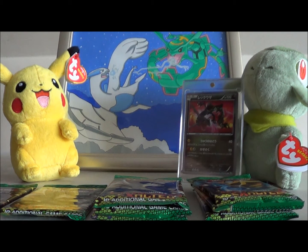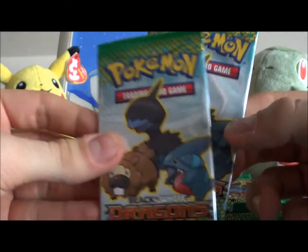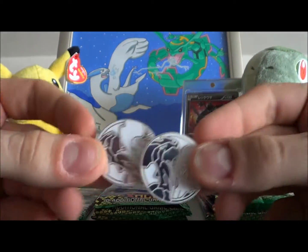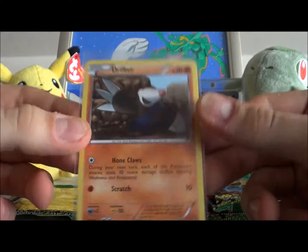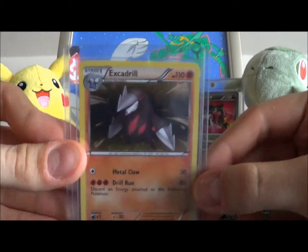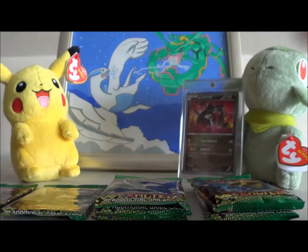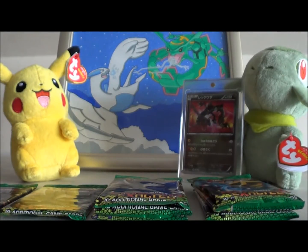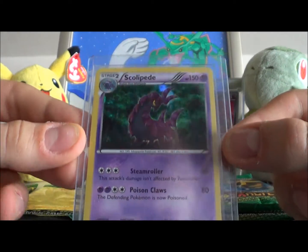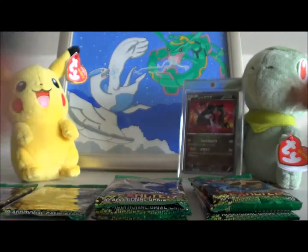I'm back with the contents of my promo pack openings. First off, I've got two sample packs — really nice artwork — but I won't be opening them as they're just commons and uncommons anyway. We've got the two coins, Reshiram and Zekrom, and promo cards. Got a Drilbur — nothing special — I think just from Noble Victories. Got the Excadrill, nice. Petilil — nothing special. The Lilligant, really nice.